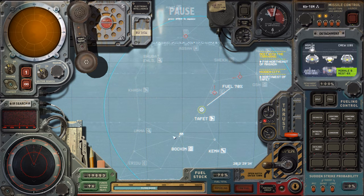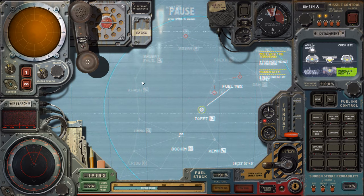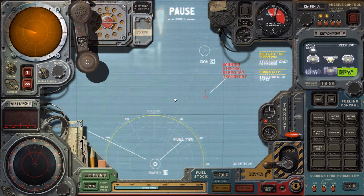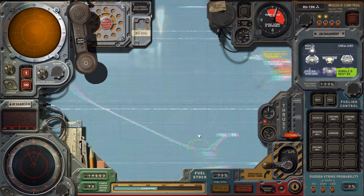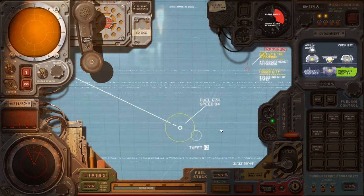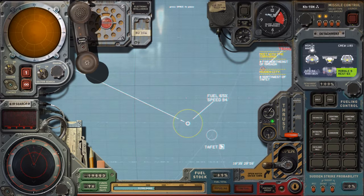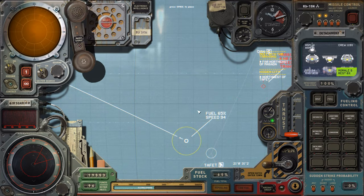Ship repairs, cheaper fuel. Where's the radar range? Yeah, that's quite a lot — they might detect us, I think we'll just get out of there. Nothing in the IR for now.